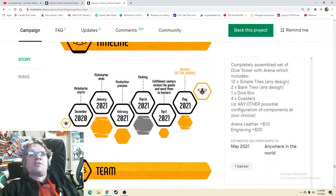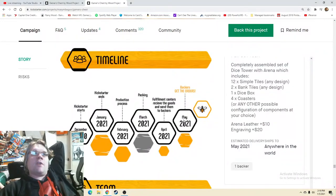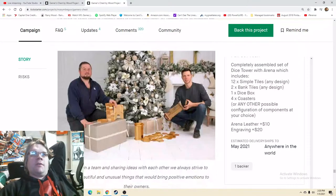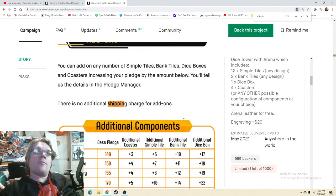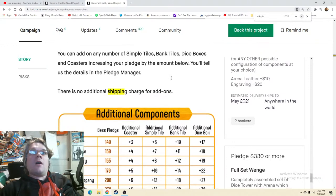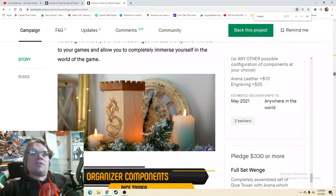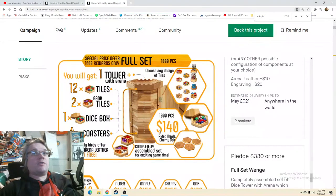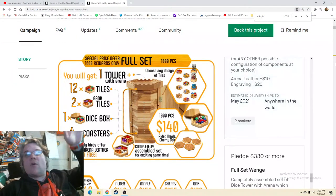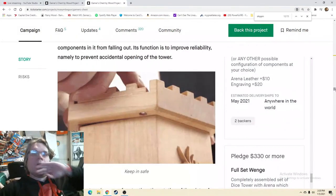I'd honestly put this a little bit earlier. Also, I don't think we've touched shipping at all. Shipping is down here — delivery May 2021, that seems great. Control+F: did they mention shipping anywhere? 'No additional charges for shipping' — but what about for the regular stuff? 'No shipping charge for add-ons' — okay, but what about the main product? I would totally include a clear area about shipping and be very upfront about it.